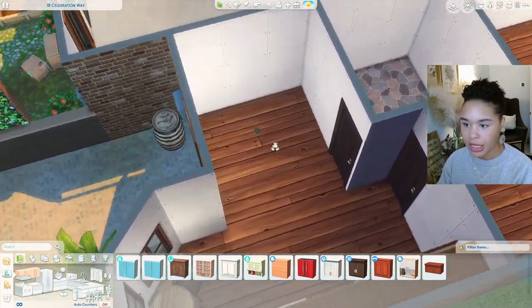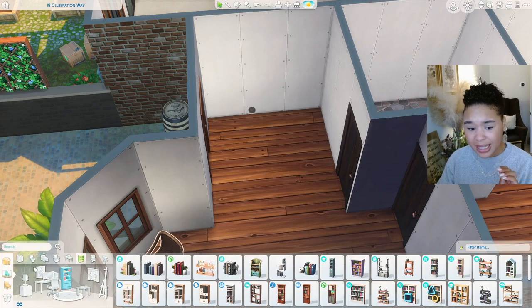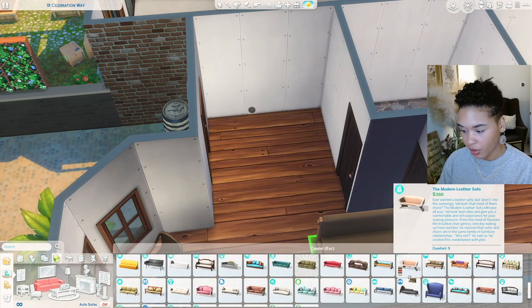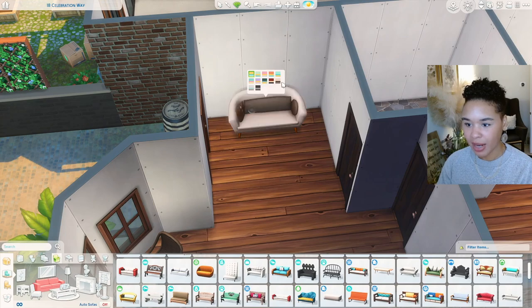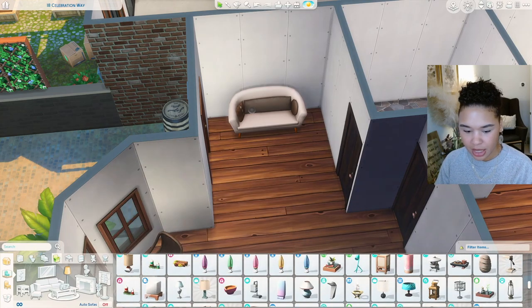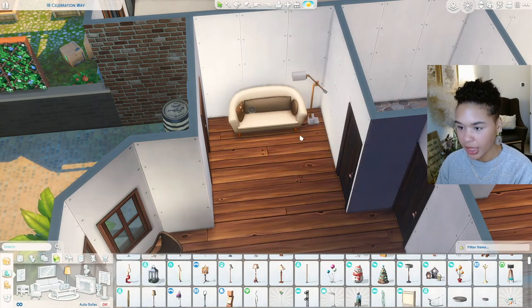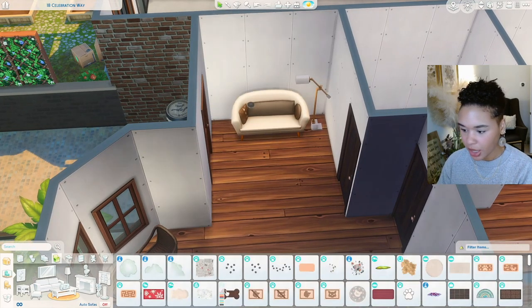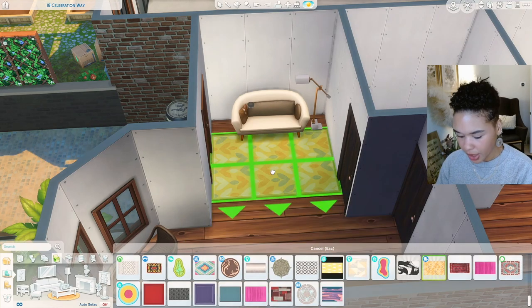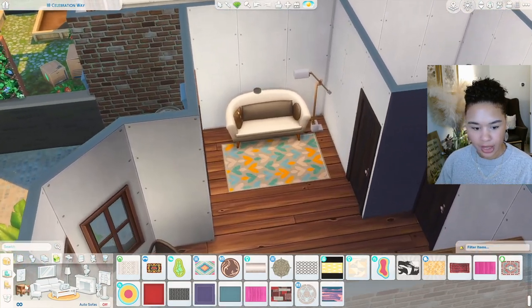That's our little kitchen setup. Over on this side I'm thinking some bookshelves or a little seating area. I want a two-seater that's also cute. Going with something with vibrant colors. I always use the lamp from Tiny Living but let me try something different — oh, this one from Growing Together is cute, I haven't used that yet. I also need a skinny long rug.